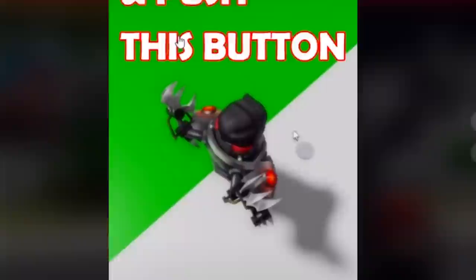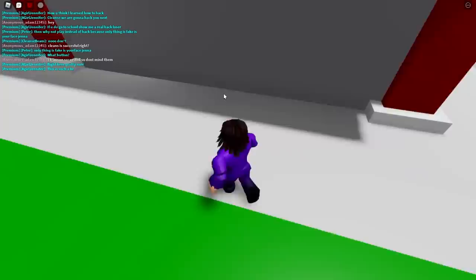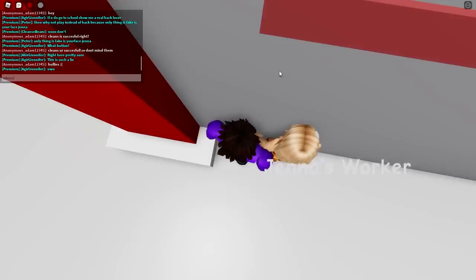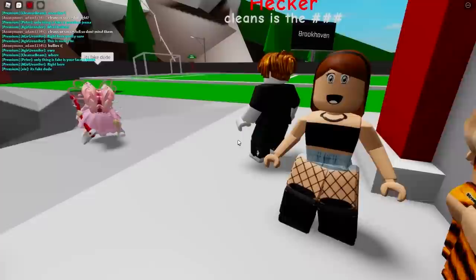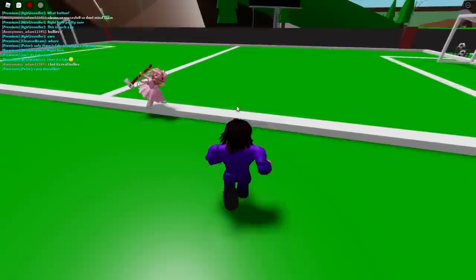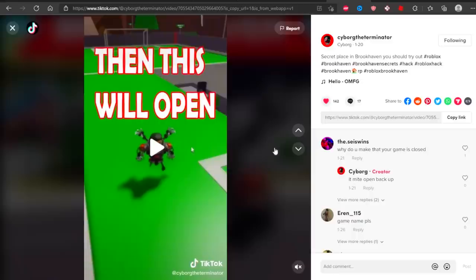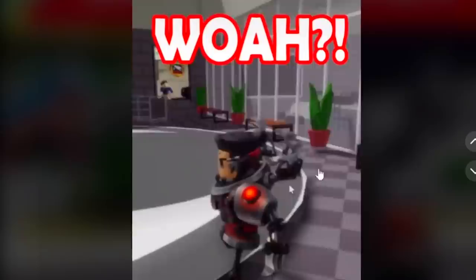We're back to the TikTok — push this button. We're at the school and apparently we have to push a button at the Brookhaven school. Let's go find where the button is. Jenna's worker is here. 'The only thing fake is your face, Jenna.' Spider-Man is going off today with a roast! I'm still trying to find the button from the TikTok. It's gotta be somewhere around here — over by the field.